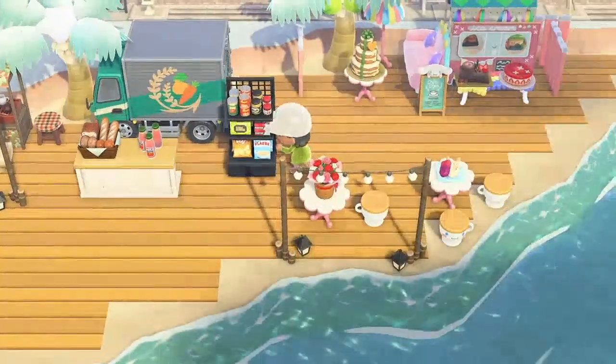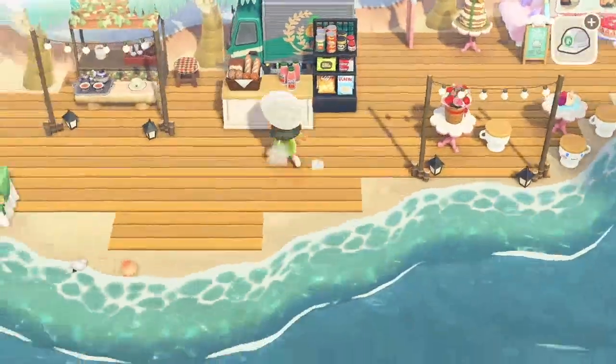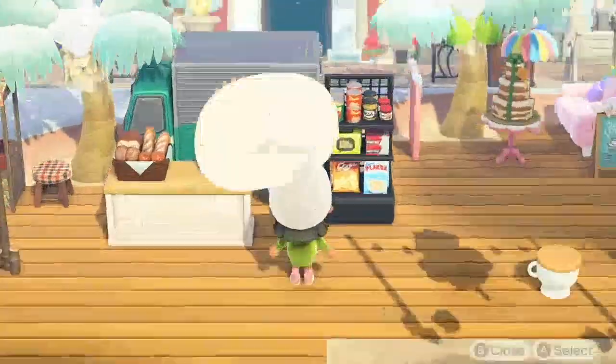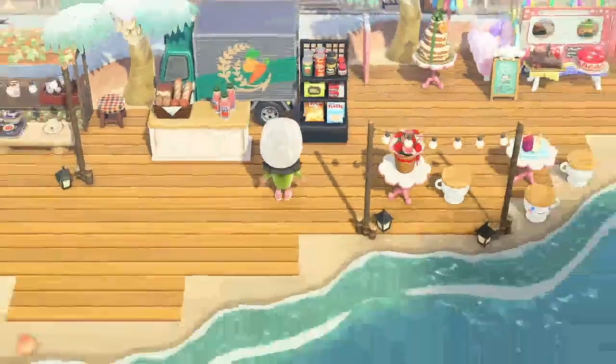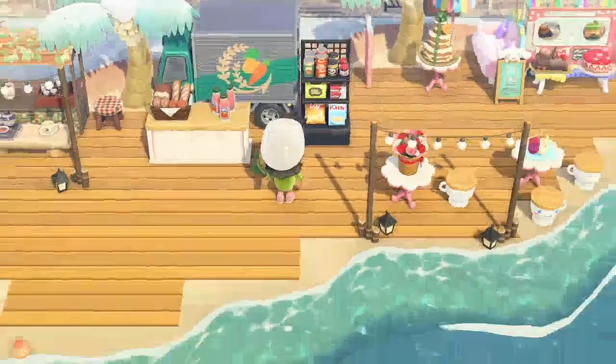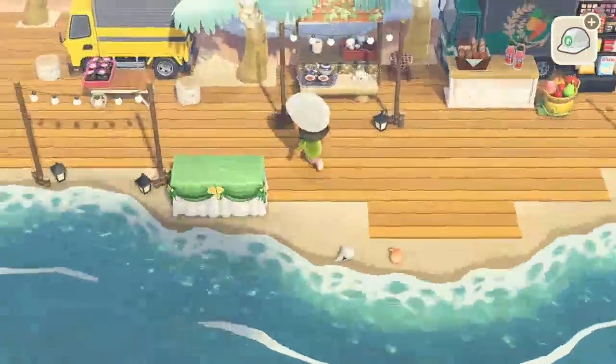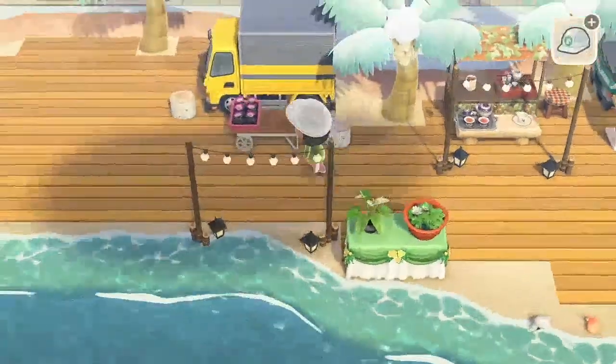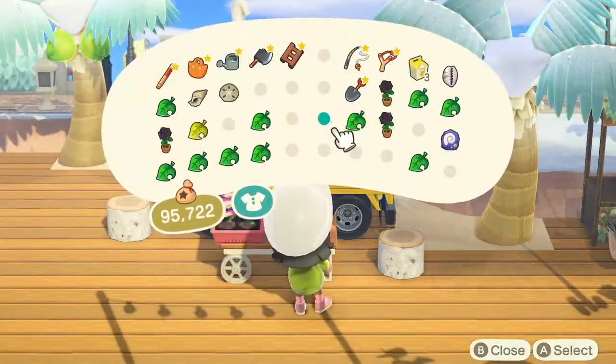I start to move around the two items — the counter table and the product stand — trying to see which location is the best. Eventually I figure out that I like the snack stand more towards the back with the counter in the front. I add the pumpkin chair and put some fruits on top.